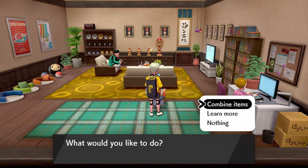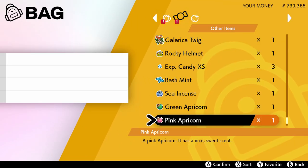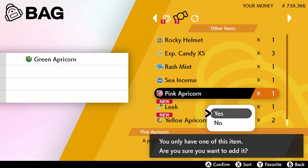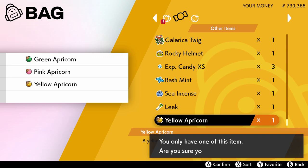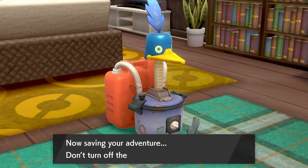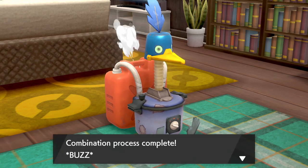So if you use, say, four Blue Apricorns in the mix, you'll get a Dive Ball. Whereas if you use a random assortment of Apricorns like we're going to do here — say one, one pink, and two yellow — using four different ones will give you a random Pokéball of a particular kind. There's no real telling what you'll get; some are just literally random.